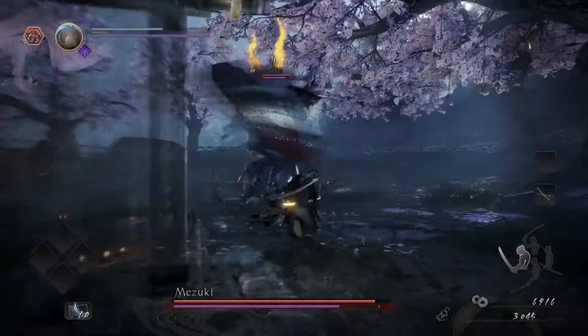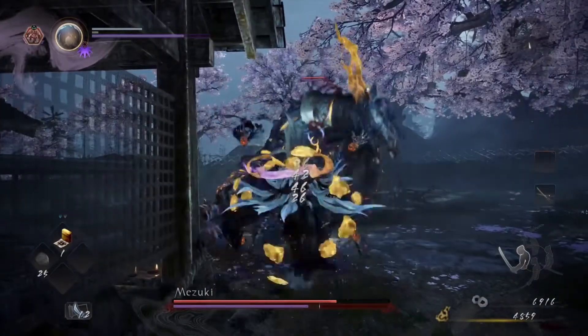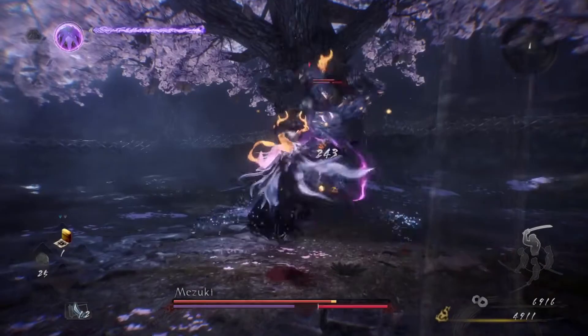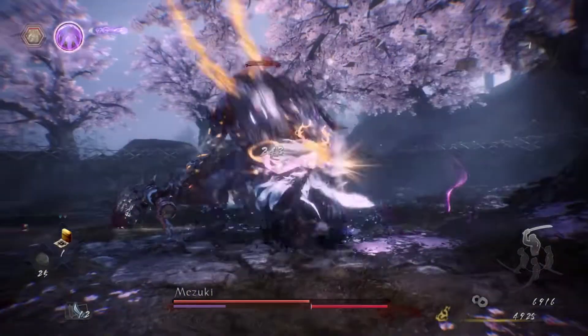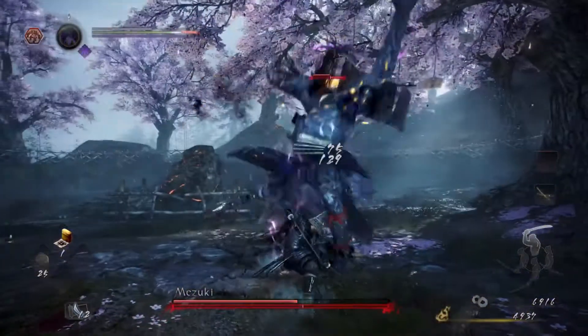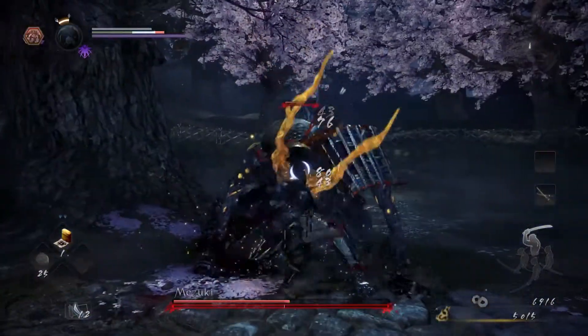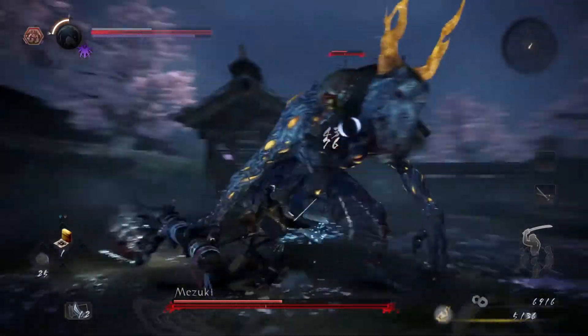The next thing you should know is what the purple and red bar underneath the boss's health bar actually means to you as the player. The purple bar is essentially the boss's stamina. Much like your stamina, when he does a move it costs him stamina and when he gets hit it costs him more. The difference is that as he also takes damage, a red bar grows on the right side, which also inhibits the maximum amount of stamina that the boss can have, so growing the red bar is beneficial to you as well.